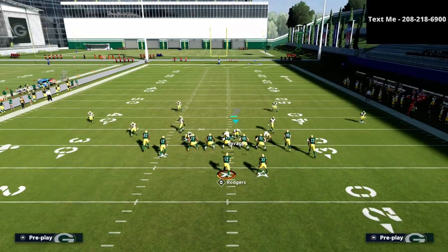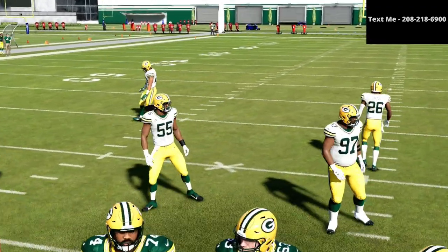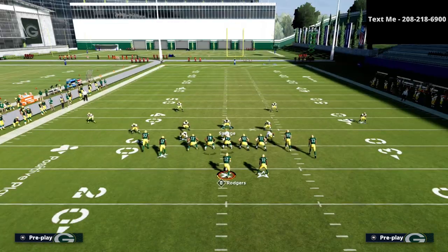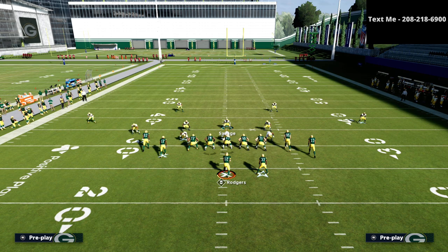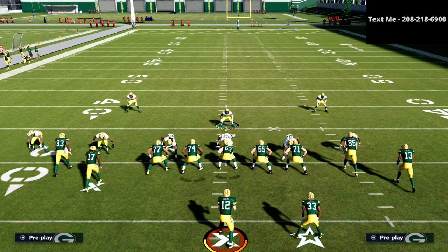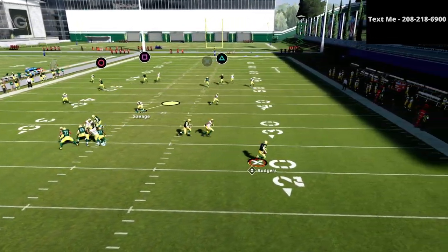When I audible down, this is the defense we get. Because we're on the right hash mark, the wide side of the field — the larger majority of the field the offense can use — is to the left, so we didn't flip the defense. Let me show you something: if the ball is here and you play a wide-side defense to the short side of the field, the hash marks are critical. You're going to have a ton more room on the right side to roll out and throw the crosser.